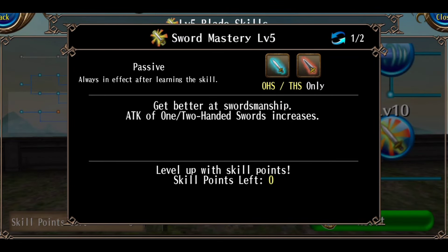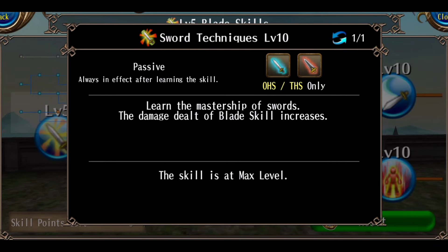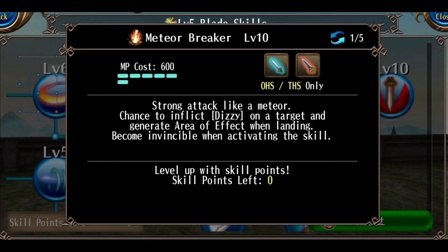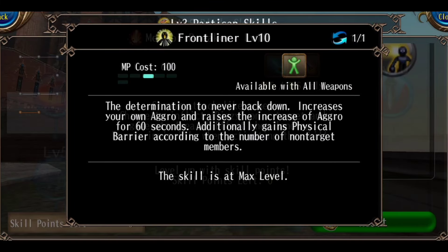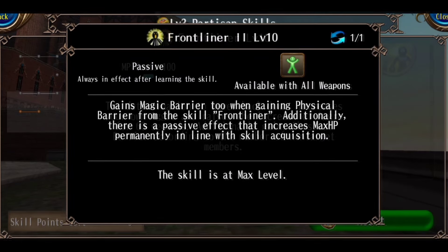For Sword Mastery, use star gems and take it to level 5. Quick Slash is also level 5. Then comes Sword Technique — use it at 10 because there are no star gems for it and star gems are expensive. The main DPS skill is Buster Blade, and apart from that we have Meteor Breaker, also an important DPS skill for your build. Frontline is a new partition skill that raises HP.